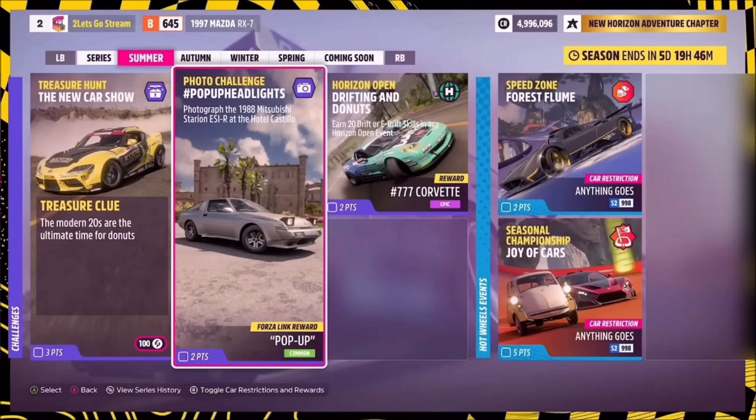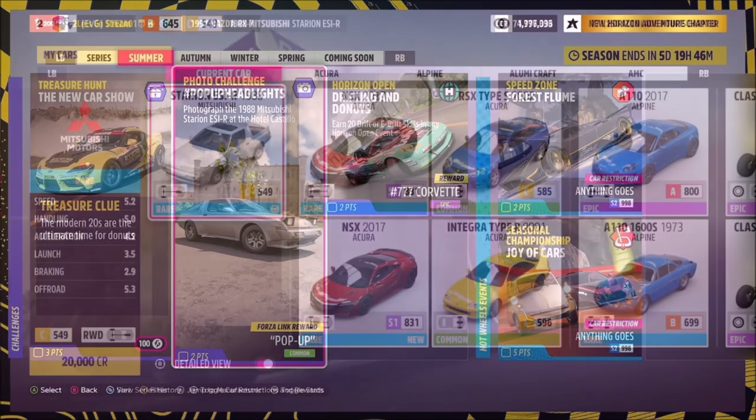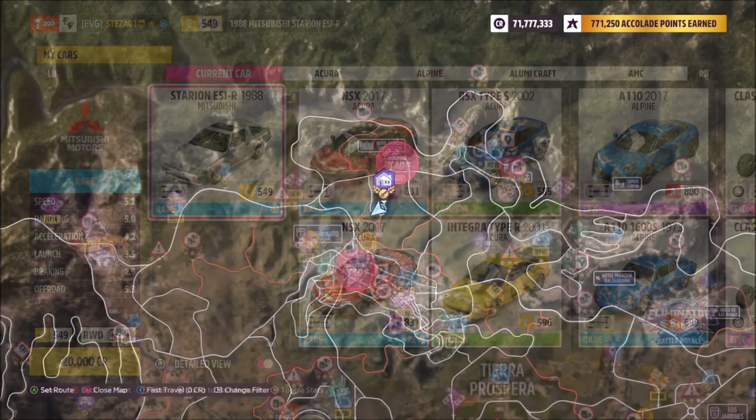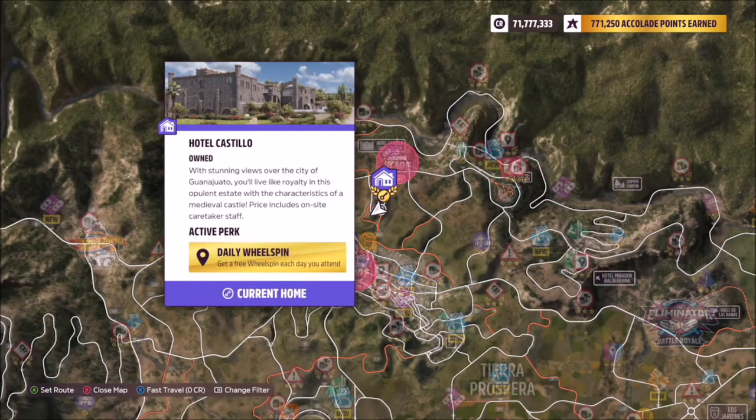Hello and welcome to the channel. Today you're joining me for this week's photo challenge called Pop-Up Headlights, which wants you to photograph the 1988 Mitsubishi Starion at the Hotel Castillo. This is the Mitsubishi Starion ESI-R — it will set you back 20,000 credits if you don't have it already, so it's super cheap to purchase.